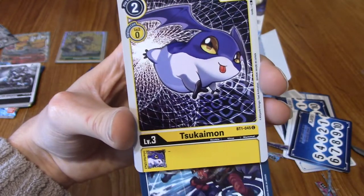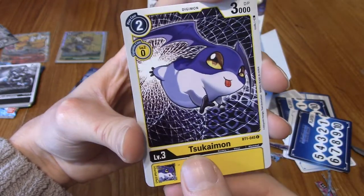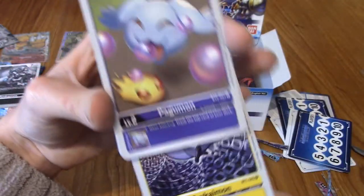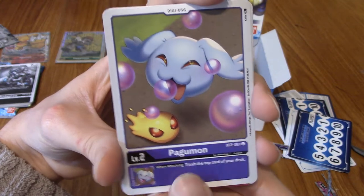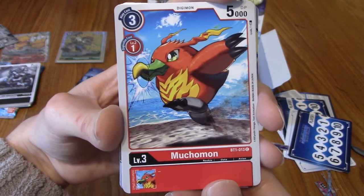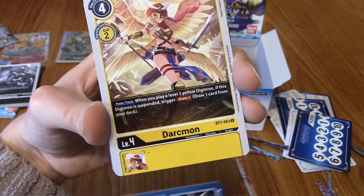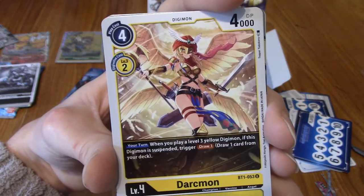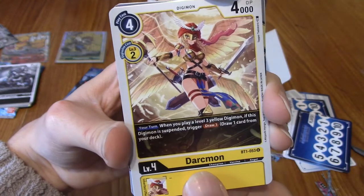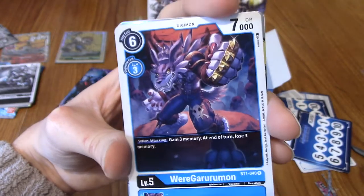Pagumon — very strange but I don't judge. Muchomon — very nice, very Naruto-run style. Spider Shooter again — we're seeing more doubles now. Darkdramon — oh, I'm liking her design. There are some things about that design — you know, I approve. What is it with angels in Digimon and just... you know? Weregarurumon — a different version again, so from a different BT set I'm sure, with his knuckle dusters that I keep forgetting he has.